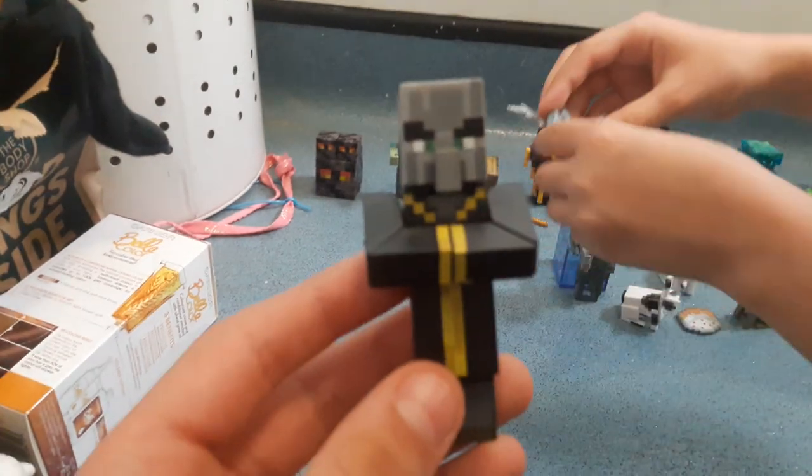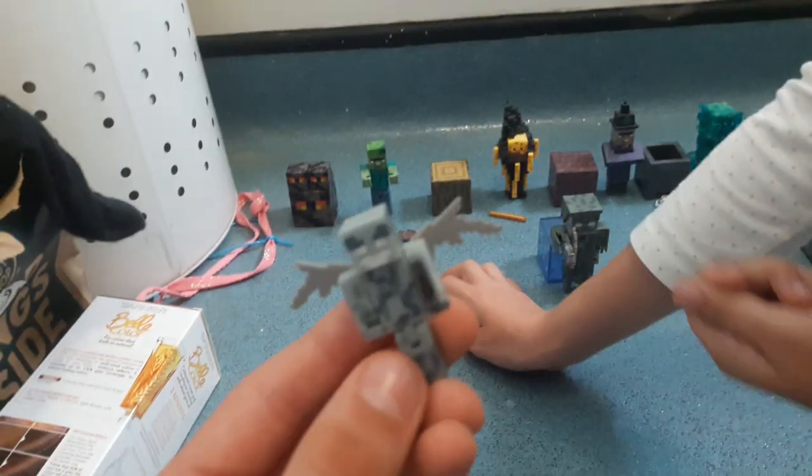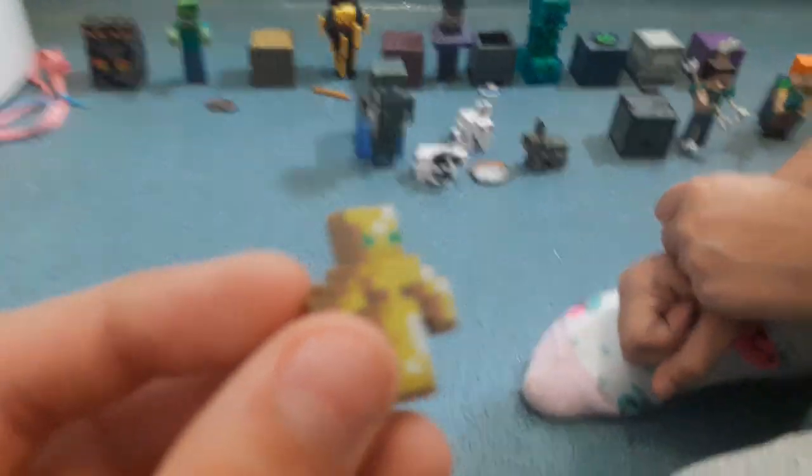Now we have the Evoker. He summons these guys called the Vexes — they're really good. This is my first ever figure I got, the Evoker. He comes with a Totem of Undying — I don't know how you say that.